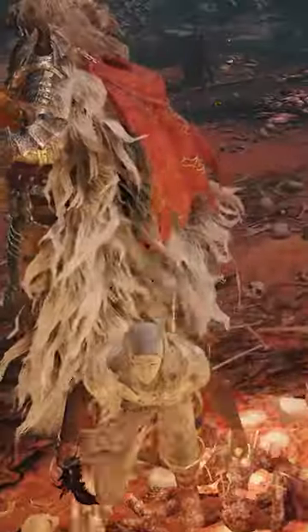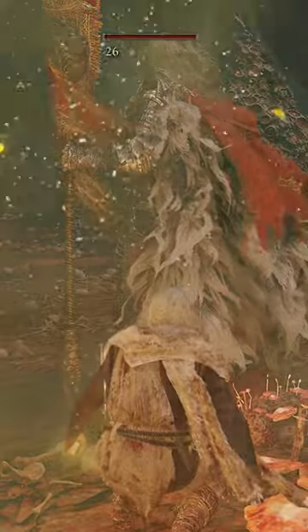Did you know that there's a secret way to easily skip the Commander O'Neil boss fight in Elden Ring? Simply travel to the Swamp of Aeonia area in Eastern Caelid and head around the outside of the boss arena. From the Grace checkpoint,